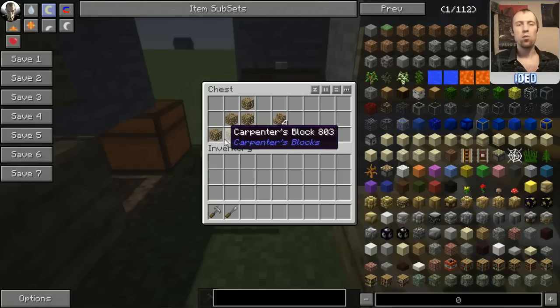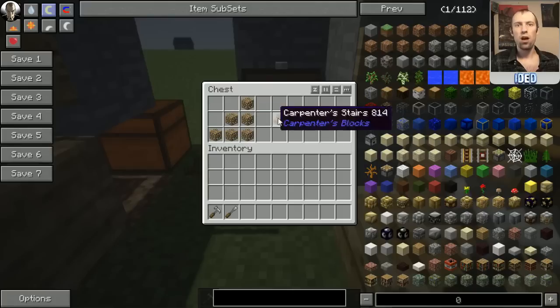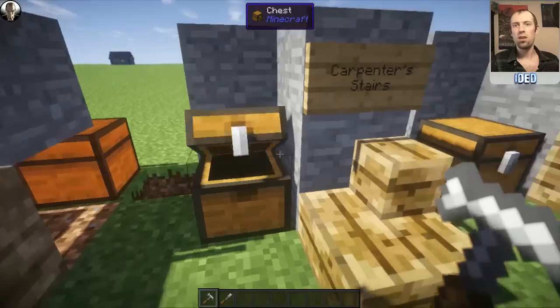To make these Carpenter's Stairs, you're going to need a standard stair layout of Carpenter's Blocks, and that will pop out four of these Carpenter's Stairs.